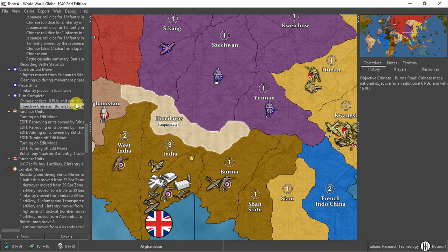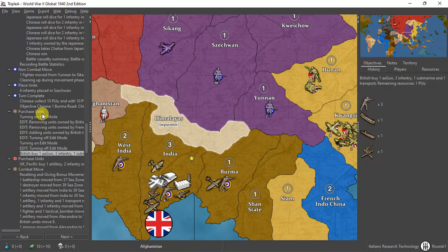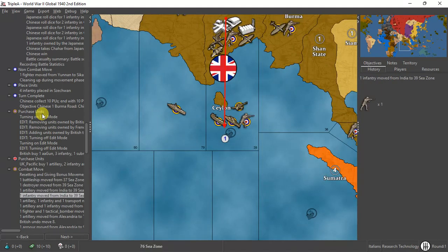Alright, correct — Round 36, continuing on. Here we have the British, and the best way to play this is live, but Schultz and I have not been able to pair up on the phone much. I buy three infantry, one transport, one sub, and one fighter this turn. For India, I buy one transport, one artillery, and two infantry.